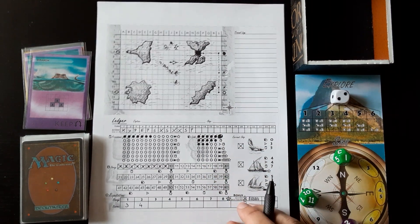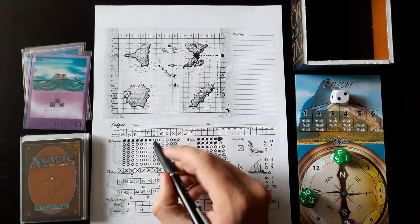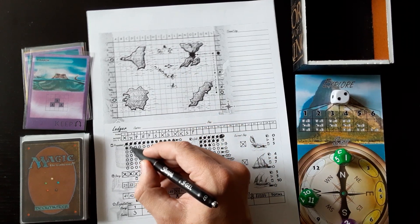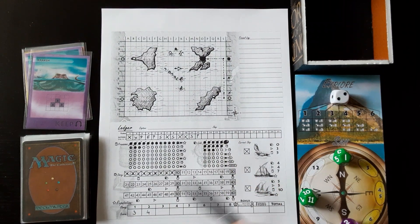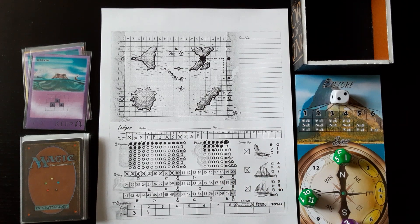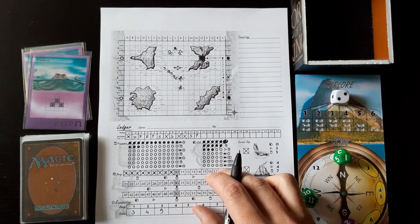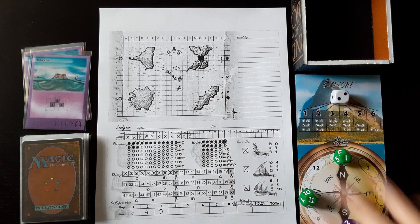I'm going to spend one gold to resupply so we can carry 10. We're going to fill it up. I have two, so eight more. These stars that we gather are extra points at the end - not much, this is one extra point. And the last thing we're going to do at the port is tell our story, so we're going to color this in. Here we have nine, so we're going to add nine. And that's another story point.